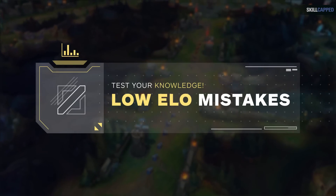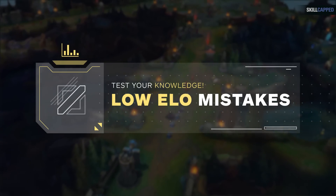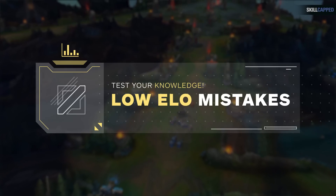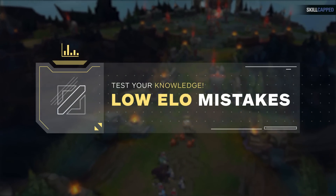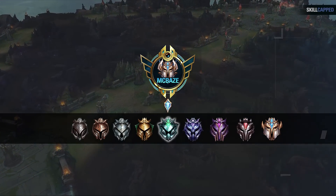Hey everyone, when we teach how our challengers exploit low elo mistakes to easily carry games you think are impossible to win, we usually focus on breaking down what we did and how we did it. The problem with this is you're often left wondering what the low elo player did wrong and how they could've prevented getting smurfed on. So today, we're going to look at one of my games in plat 4 gold 1 area MMR.